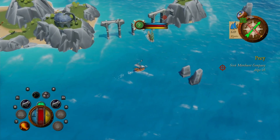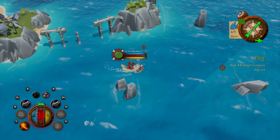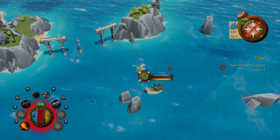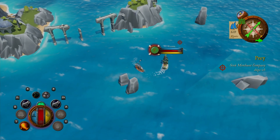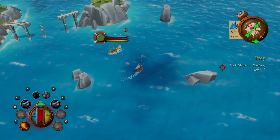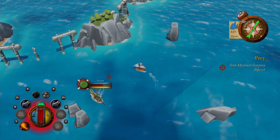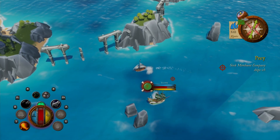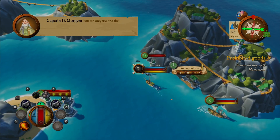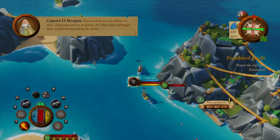I blame the Walt Disney Corporation for my lifelong obsession with pirates and piracy, and I have had my eyes on King of Seas from Team 17 for a very long time. This game originally released last May, so for a year I had it on my wish list waiting to pick it up. And it has finally gone on sale and not disappointed in the slightest. You play as the child of a king who was murdered while you were away on your first test mission, and you've been set to piracy after being rescued by a group of pirates.